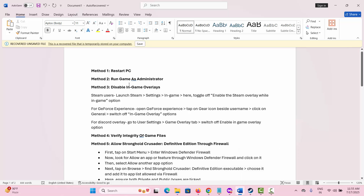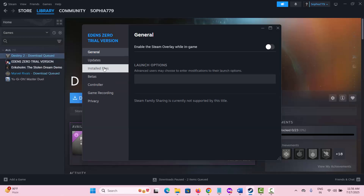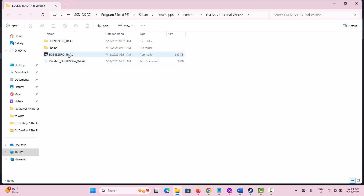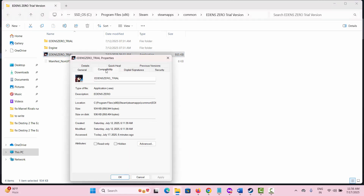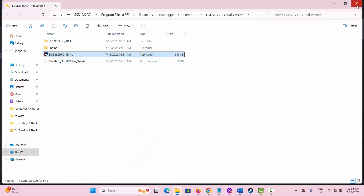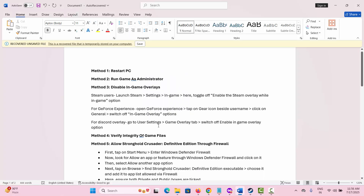The second method is to run the game as administrator. Go to Steam, under the Library section select your game, right-click on it and select Properties. Go to the Install Files and click on Browse — this takes you to the game's install path. Select the game application, right-click, select Properties, click on Compatibility, check 'Run this program as an administrator', then click Apply and OK. After this, launch the game and check if the issue is resolved.